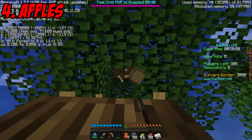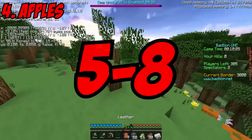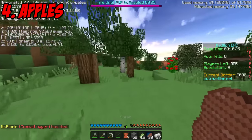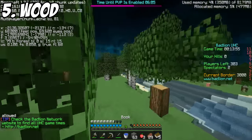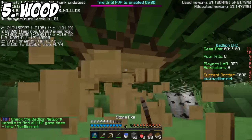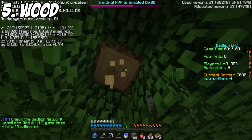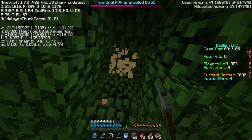Number four is apples — you need these to craft golden apples and to heal. Get around five to eight by chopping down a nice group of oak trees; swamps are best for apples. Number five is wood. If you're getting apples, you're getting wood. I usually aim for 32 logs and depending on how many apples I get from that, I keep going until I hit that sweet spot of five to eight apples.